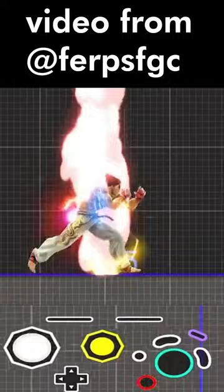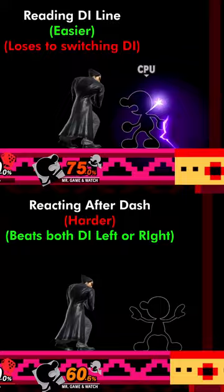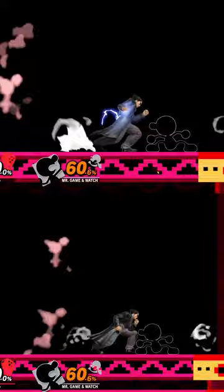The reason you don't see this tech amongst mid-level Kazuya's, despite this being known for months now, is because the follow-up after the dash is non-trivial when compared to just reading the blue line. When doing the dash, the window to land the lowest snare possible is tighter because you are spending precious frames not only with the dash forward, but also waiting to accurately react to their DI.